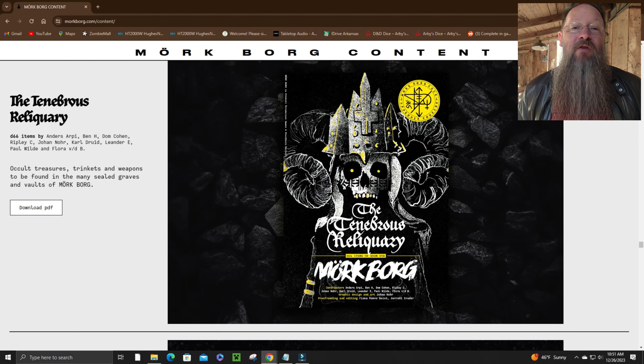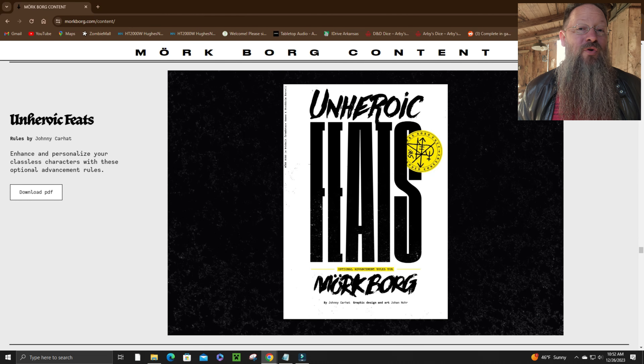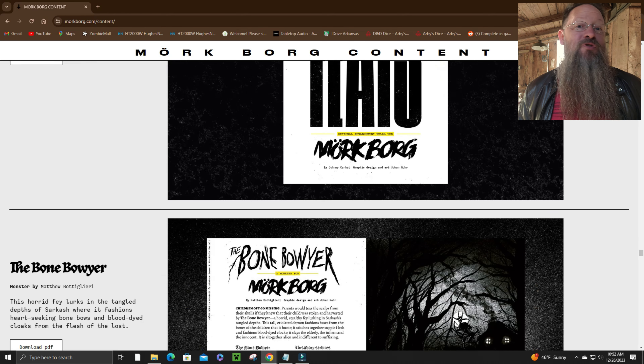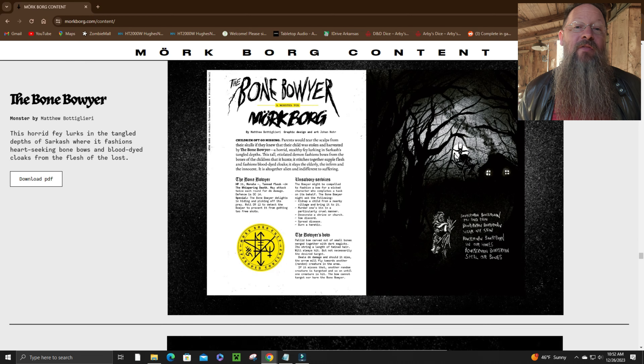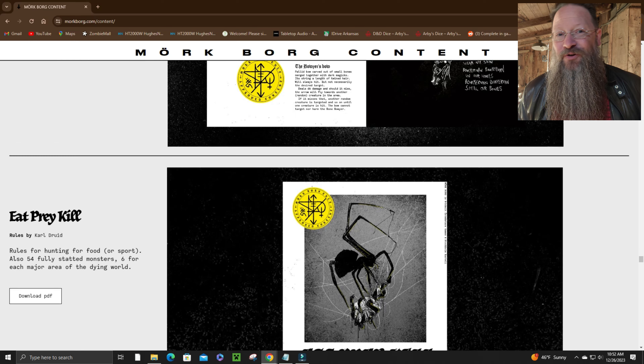Should you wish to go a bit off the rails and not use a class presented in the core book of Mörk Borg, there is also for free this Unheroic Feats PDF that you can use to advance your classless characters. And if you want a very unique monster — perhaps use it as your game's big bad evil guy — there is the Bone Boyer, a horrid fae that lurks in the depths of the Sarkash Forest, which is also free.